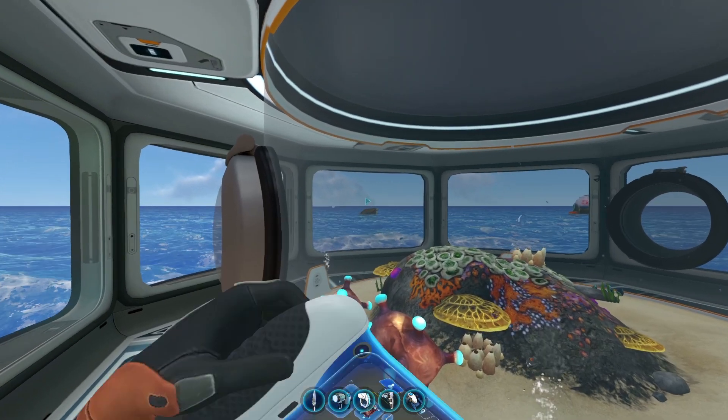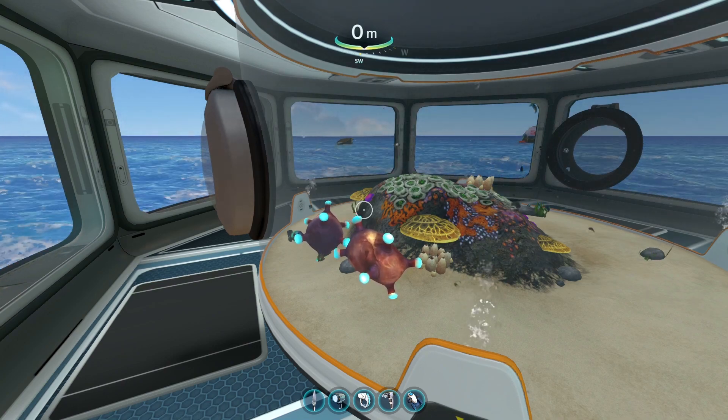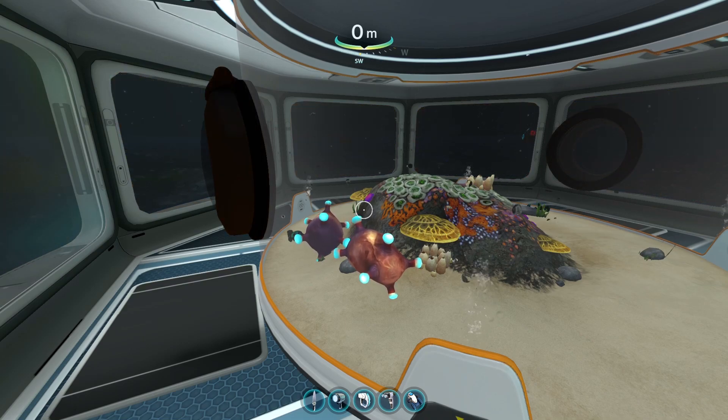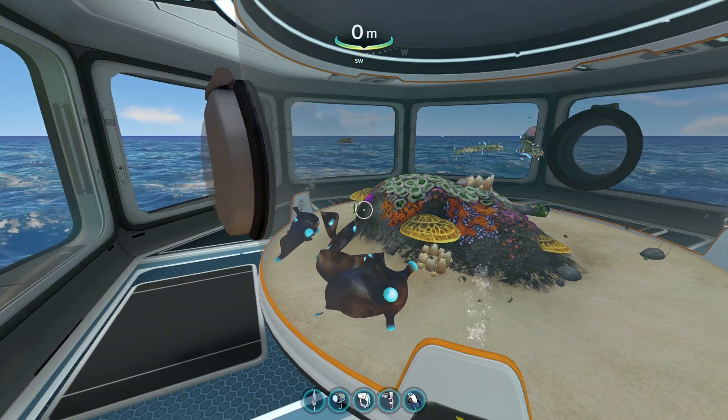These are ampeel eggs and just like all other eggs you'll need an alien containment to hatch them, and you'll need a multi-purpose room to put the alien containment in. All eggs take two in-game days to hatch and a further in-game day to fully mature.